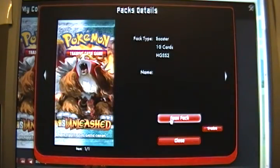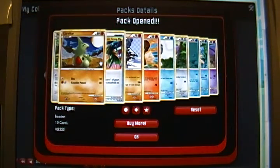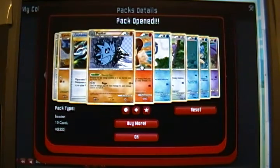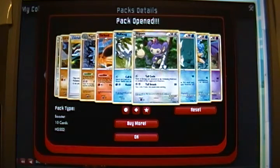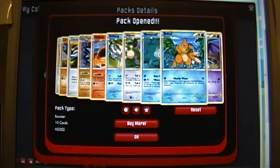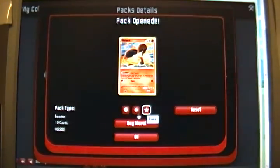And on to our final virtual pack. Another Stantler, another Larvitar, another Super Scoop Up, Pupitar, Torkoal, Poliwag, Aipom - looks like the Poliwag's Reverse. Remoraid, Buizel, and Golbat. The rare in there was the Torkoal.